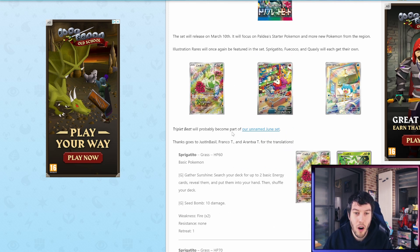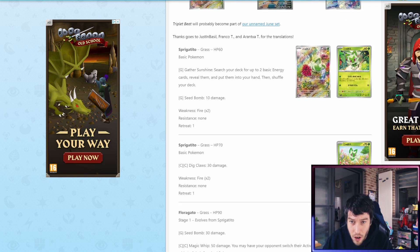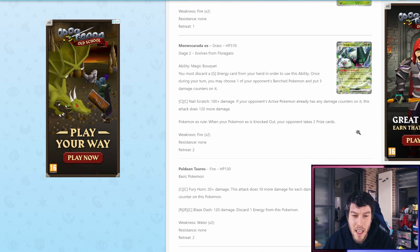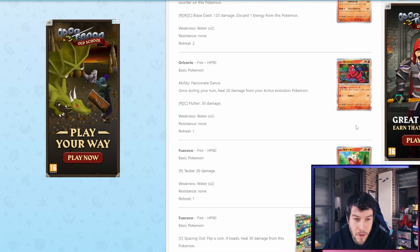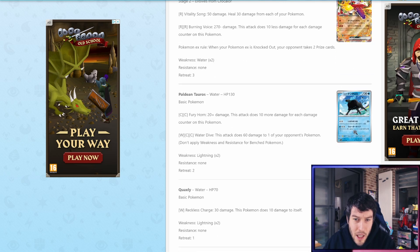Triple Beat will probably become part of our unnamed English set in June. We've got a couple cards already announced. Spirigato is getting three different cards — two regular cards and then the illustration rare. The final evolution, Meowscarada, is getting the EX, as the other final evolutions will also get an EX. We've got Paldea Tauros, Oricorio, and Foycoco getting two non-holos and the illustration rare as well — three cards total, with the final evolution getting the EX.